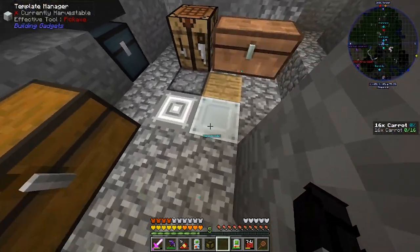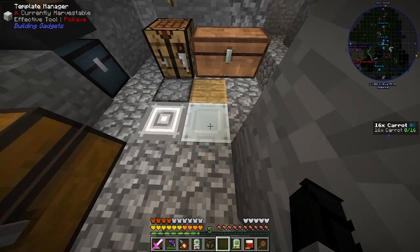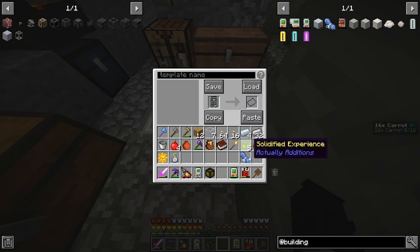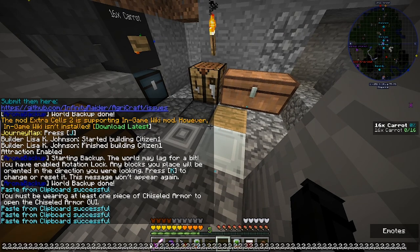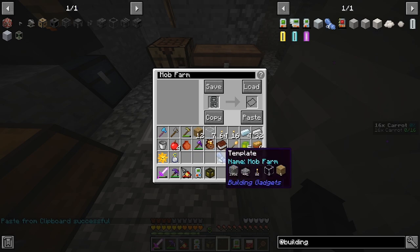We've gone ahead and done that. You make a template manager — the Copy and Paste Gadget costs a few emeralds, the template manager costs a few emeralds as well, and you also need a template, which you get from using a piece of paper. You place the paper in that slot, and with the code copied — you can see all the numbers — you click Paste, and it turns the piece of paper into a template. You can name it, call it Mob Farm, click Paste. If you hold Shift, you can see what it requires: some cobble, some slabs, some torches, some glass, and a piece of wood.